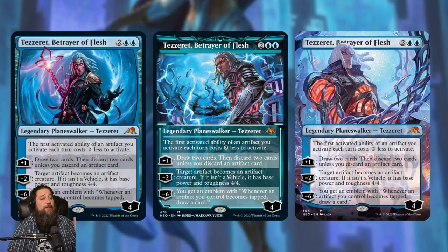We also got a new Tezzeret — Tezzeret, Betrayer of Flesh. Four mana, four loyalty. Static ability: the first activated ability of an artifact you activate each turn costs two less. Plus one: draw two cards, discard two unless you discard an artifact, so effectively drawing an extra card. Negative two: target artifact becomes an artifact creature — if it's not a vehicle, base power and toughness becomes four-four; if it is a vehicle, you get the vehicle's power and toughness. Negative six: emblem where whenever an artifact you control becomes tapped, draw a card.